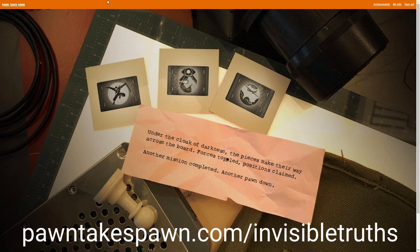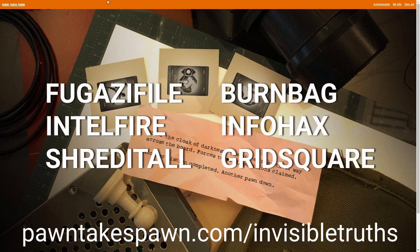Then go to PawnTakesPawn.com/InvisibleTruths. On this page it will originally ask you for six different keys. What you have to do is put one of these words or phrases in each box: Fugazi File, Burn Bag, Intel Fire, Info Hacks, Shredder Tool, and Grid Square. Put one of those in each of the six boxes.